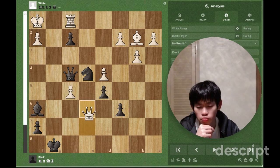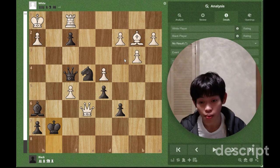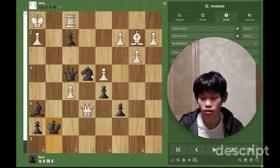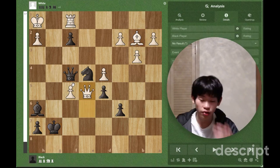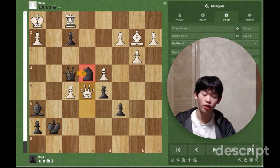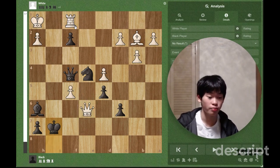Wait a minute — queen takes e6 check, king g7. I thought we just picked queen e7 and this is a draw, but apparently white is even winning here. I'm not sure how — like f6? Queen e5 check, yeah. Queen e5 check just trades off the queen and white is up in exchange. And that is GG for black — black loses.